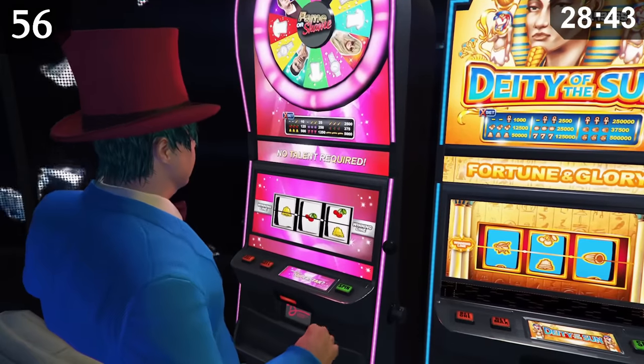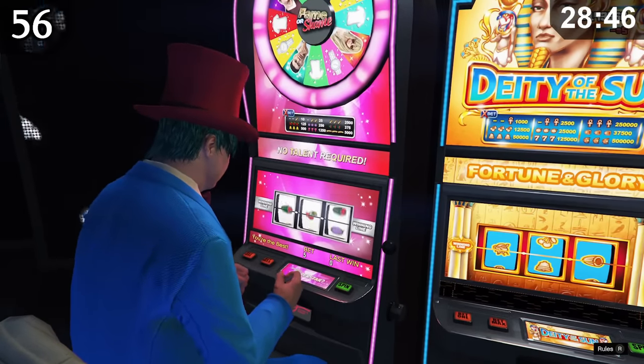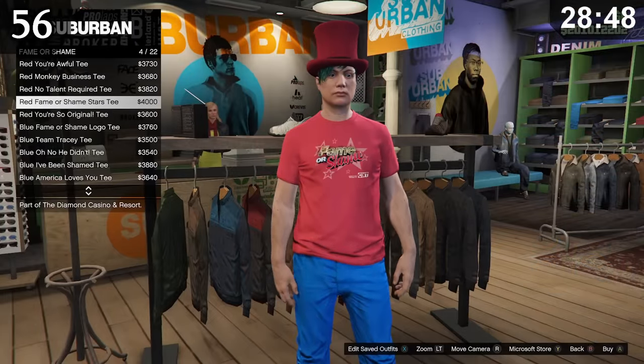If you get three superstars in a row on the Fame or Shame slot machine, all Fame or Shame clothing items will be free.